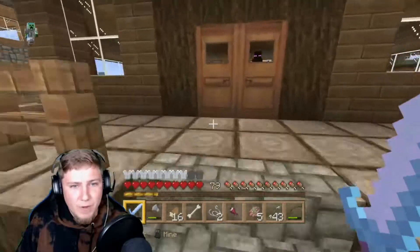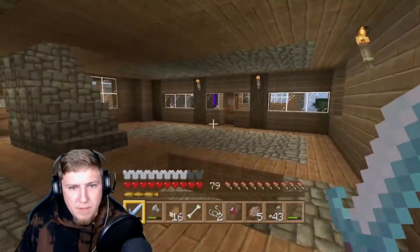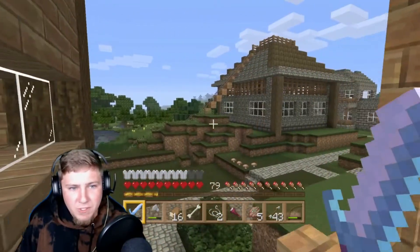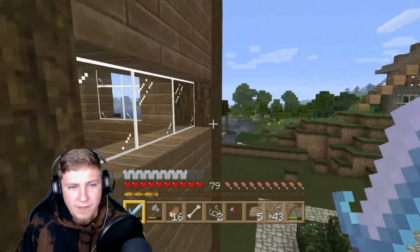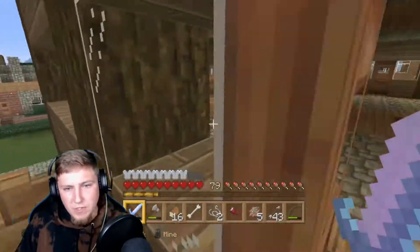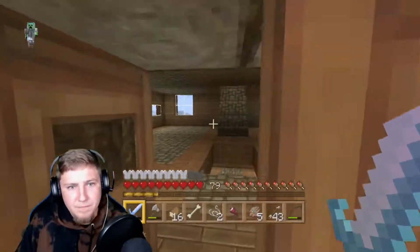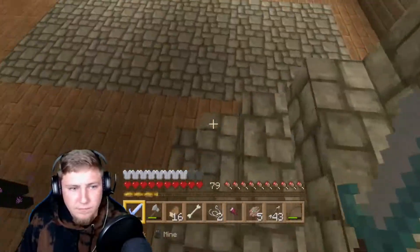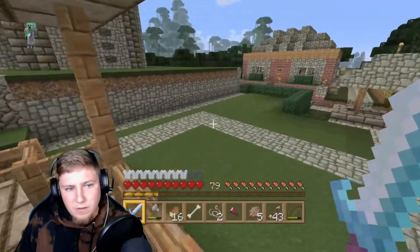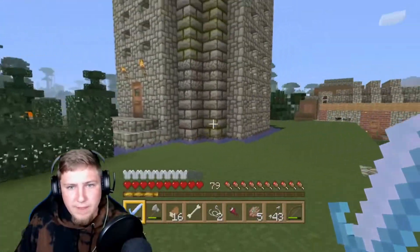Watchtower, or a keep if you will. So much time went into this. You can go out on the balconies and stuff. That's where I got my achievement for the longest rail cart thing I believe. This just goes all the way up and up and up — same thing, porches, blah blah blah. That's the entrance to the watchtower.